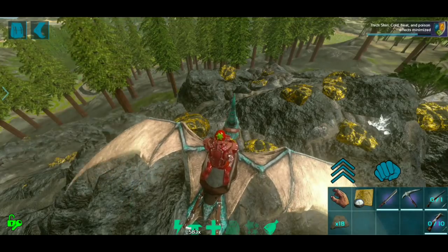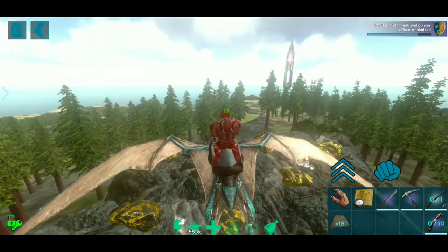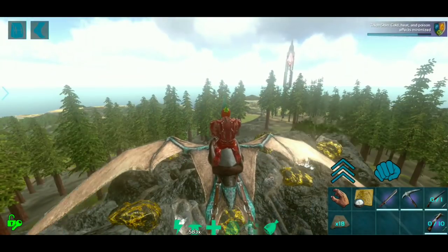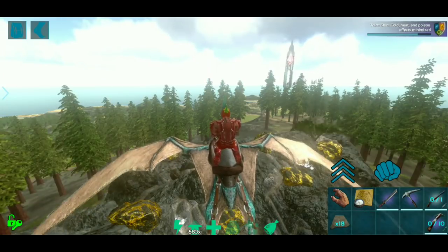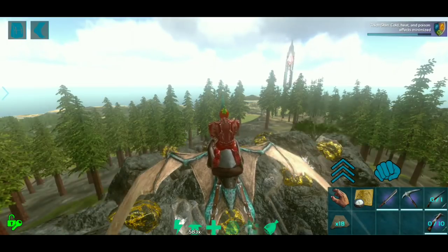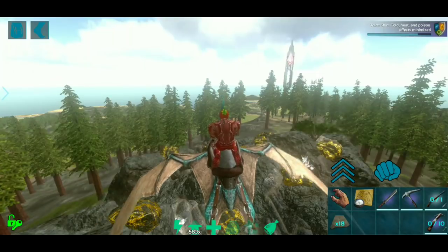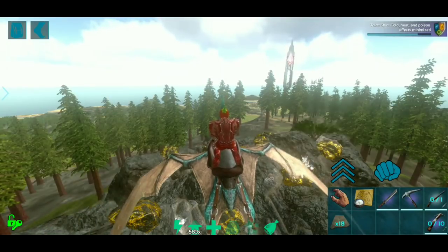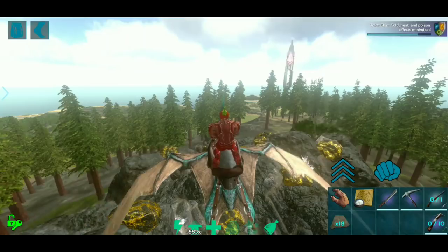I wanted to go find a Tapejara — however you pronounce it — I don't have one yet, or a Quetzal. So we're going to go over by the red obelisk and see if we can find one. Once we find a Tapejara, a Quetzal, maybe even another Tyrannodon, or whatever we can find, I'll knock it out, throw some biotoxin on it, and let's level that thing up as high as we can — well, not so high that I'm sitting there for an hour hitting the level up button.